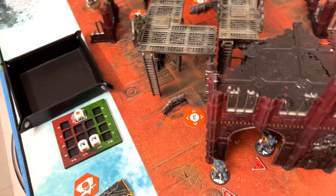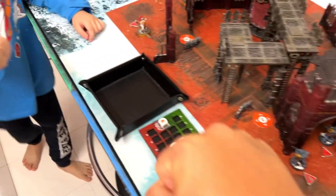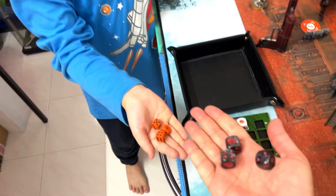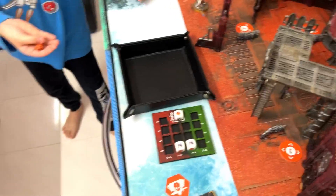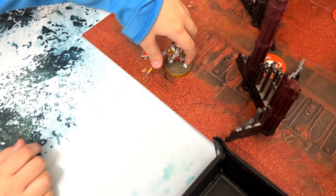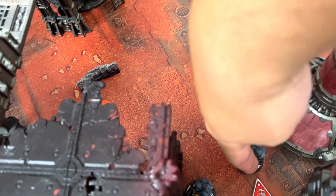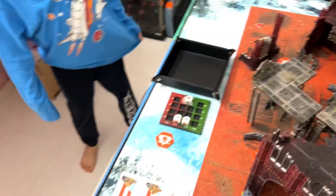Now our Scouting phase. We will secretly choose one, two, or three. Let's review together — open! One, one. Both of us selected three, so we will have a free dash. I will free dash this guy over here to grab the objective. For my Space Wolf, I will free dash this guy to here.